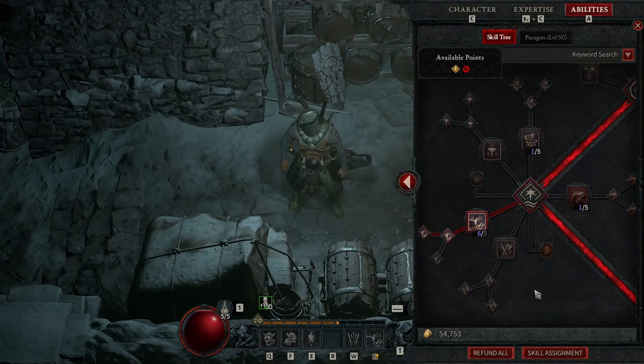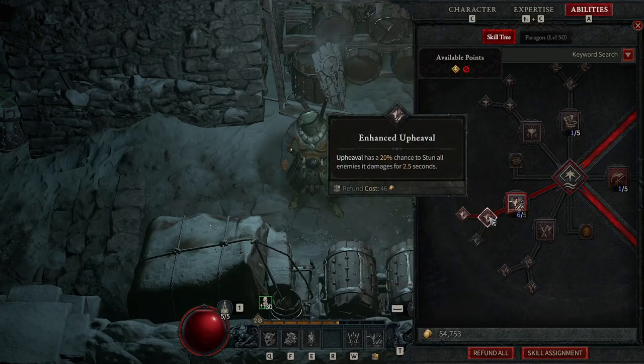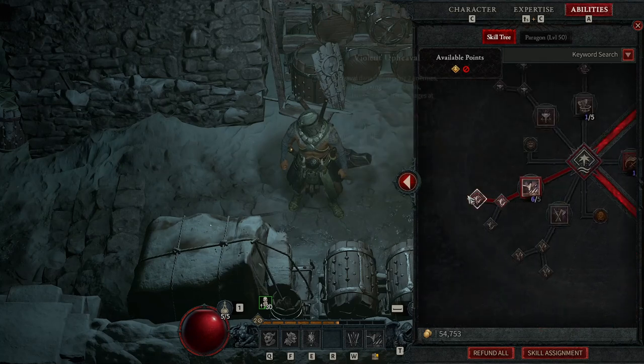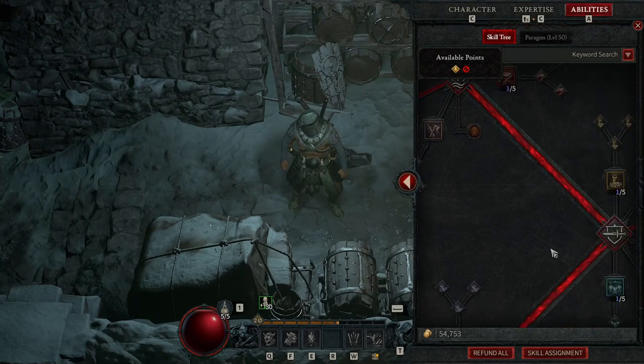I had a good look at the skills. MaxRoll suggests Whirlwind but I went with Upheaval because it's awesome — Enhanced Upheaval and Violent Upheaval to give me Berserk. That stacking Berserk is incredible. Berserking is fantastic: not only do you get the movement speed, but that 25% increased damage is brilliant. I've stacked a lot of Berserk throughout the build.